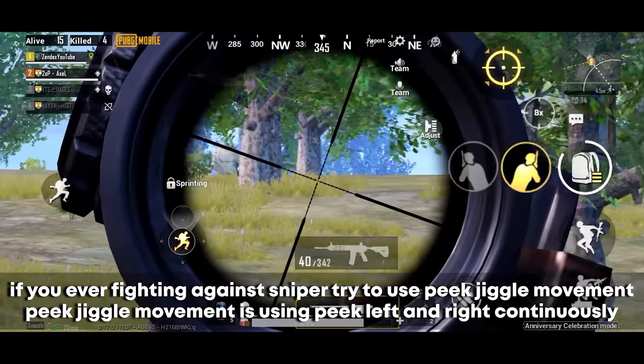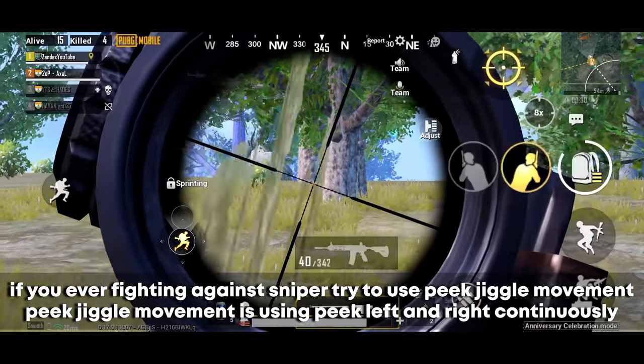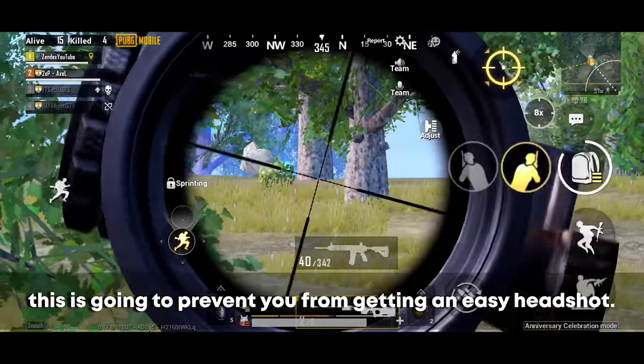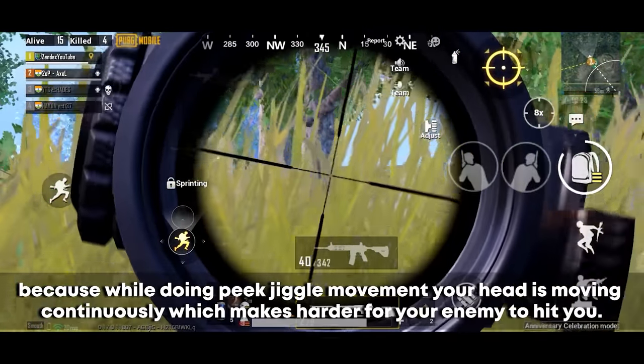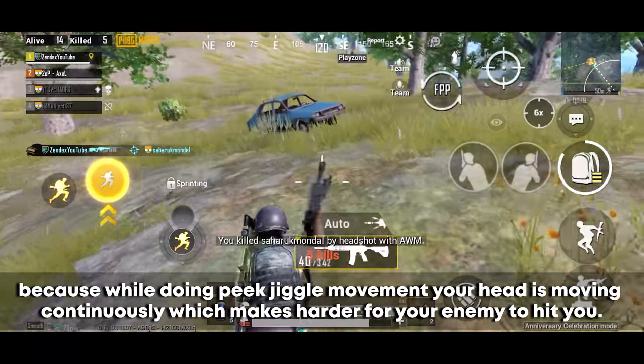If you're ever fighting against a sniper, try to use the peak jiggle movement — peek left and right continuously. This prevents easy headshots because your head is constantly moving, making it harder for your enemy to hit you.